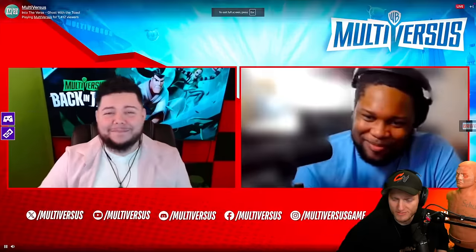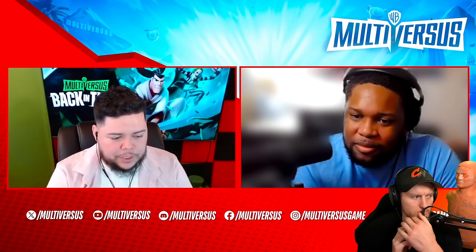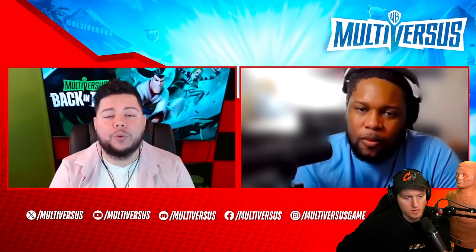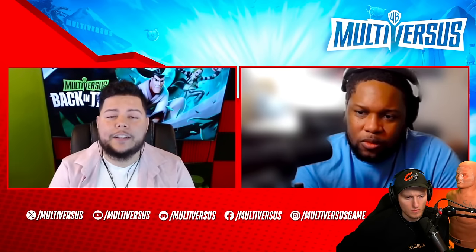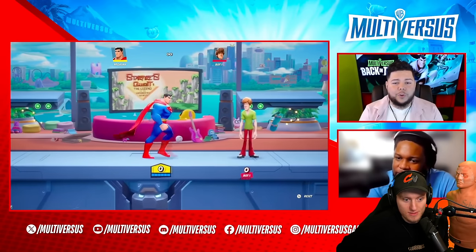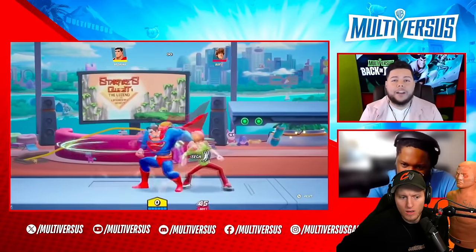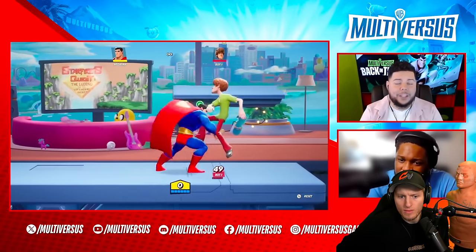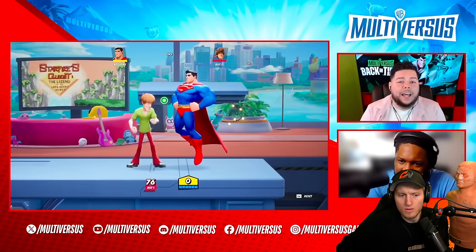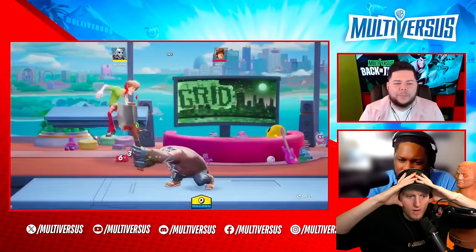New addition: they've had quite a few different approaches to handling ground bounces and some infinite combos. So they've decided to improve on that. Now, if you ground bounce twice, you will automatically be put into a tech — you can choose which direction you will tech, but you will be placed into a tech window. This allows players to either get reads on it or get out of a bad situation.